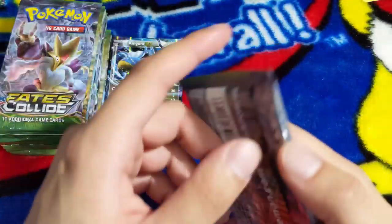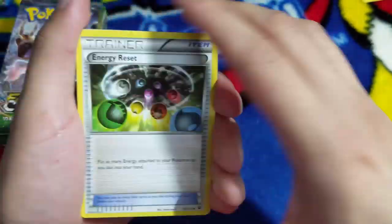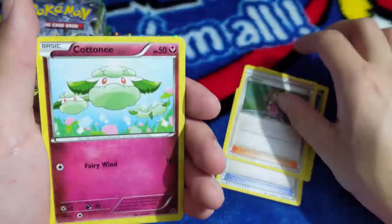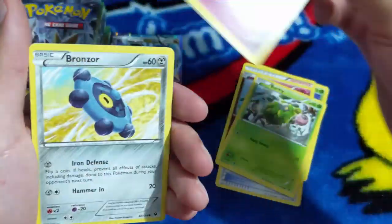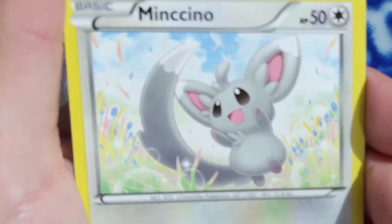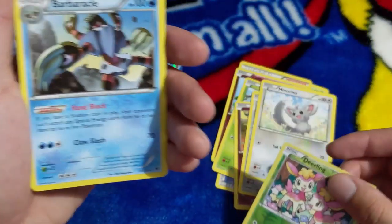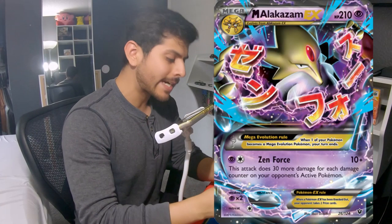We have Energy Reset, Surveying Me, Shauna, Cottonee. We got another Burmy, Snubbull being sneaky, Bronzor, Minccino - you're so cute. Reverse holo Deerling - we've been getting a few of these - and Barnacle Boy himself, ladies and gentlemen.